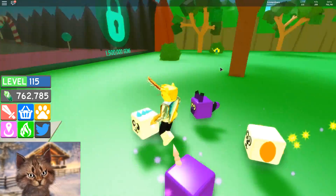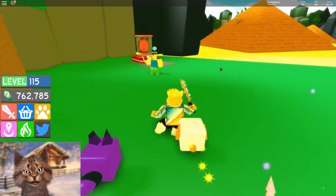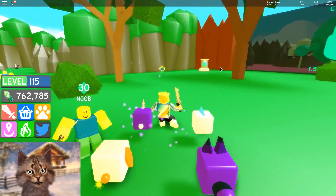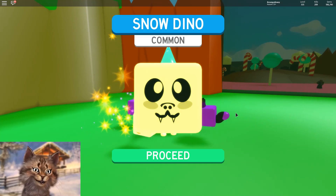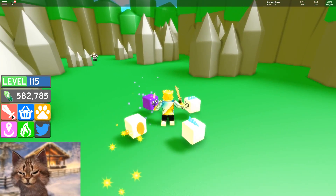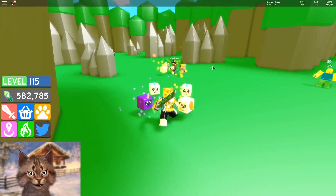Let me check which egg is the best value. This guy keeps following me like a stalker — I don't understand. I got another Snow Dino from another egg. Let me try to fight this boss — wait, do I have a new sword? Motherboard Sword — oh my god, equip that! What is this? It literally looks like a computer!